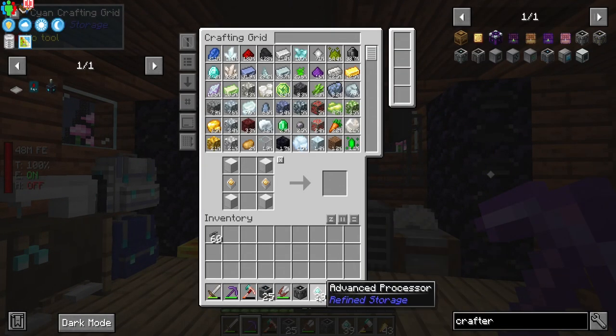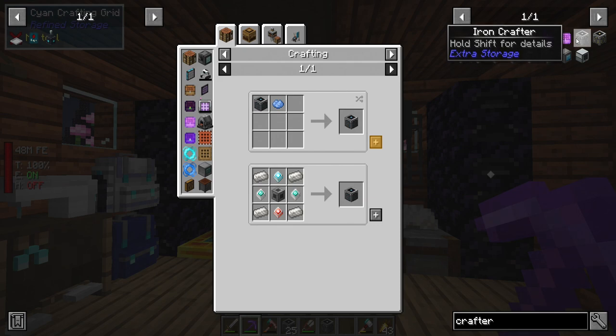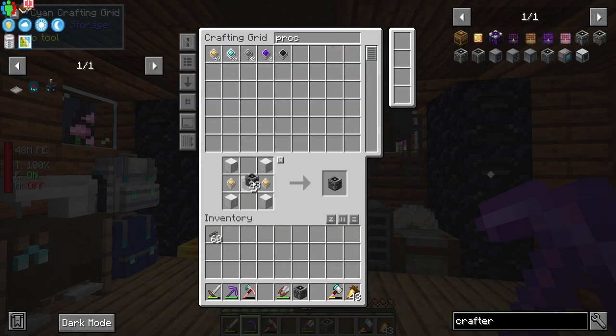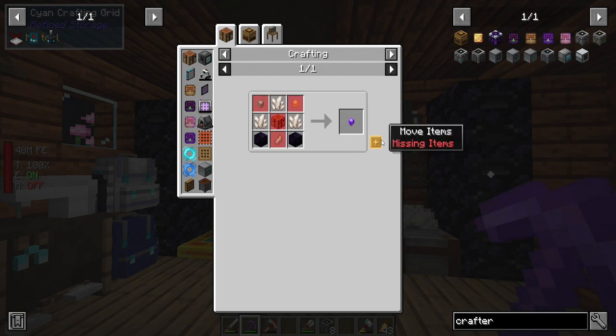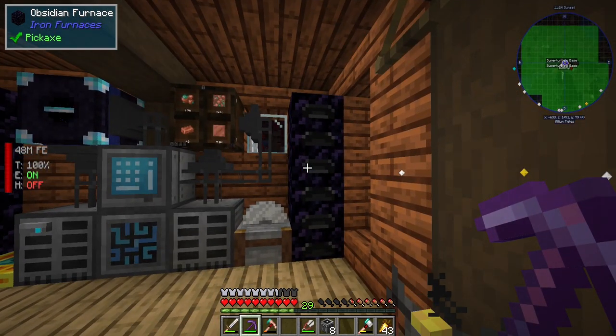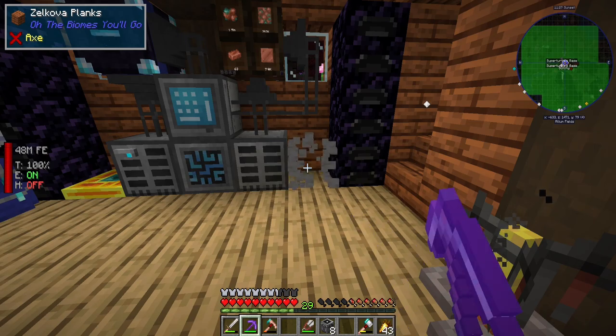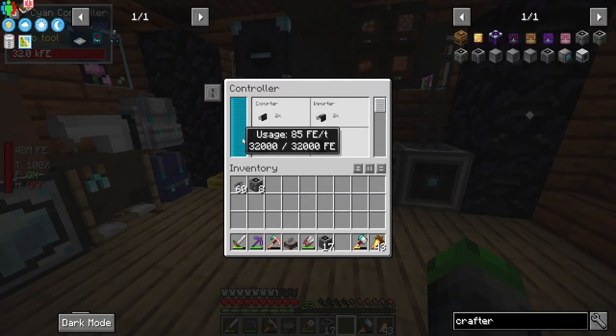Let's look up the other tier crafter and compare. We have a normal crafter — iron crafter — oh wow, that holds a lot of recipes! We definitely need more of those. How many processors do we have? We got a bit of gold so I can make a couple of these — we'll make another seven, perfect, so we have eight. The diamond ones need neural processors — that's a little pricey. We will have to automate those.